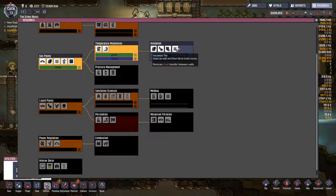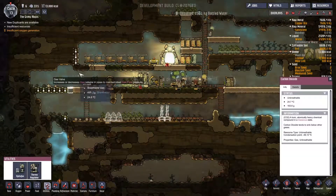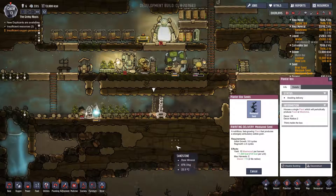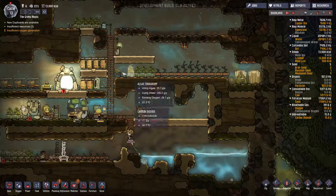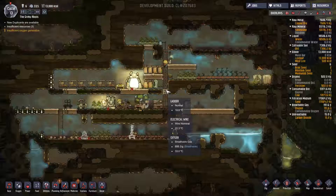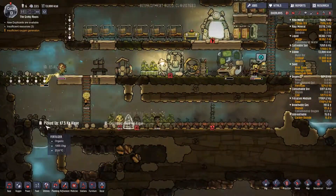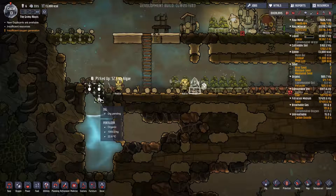Rejuvenator — I don't really want to get the med bay yet. We seem to be doing fine for this stuff. Liquid filter might be nice for later. Same with insulation — not much heat transfer. I'm just gonna have to keep going for the research and hope for the best. Building more algae terrariums. Let's plant another mealwood area. I'm glad I put this air deodorizer here because it does seem to be preventing most of the contaminated oxygen from doing stuff. But I might need a more advanced air flow system to actually get the base into a good state.